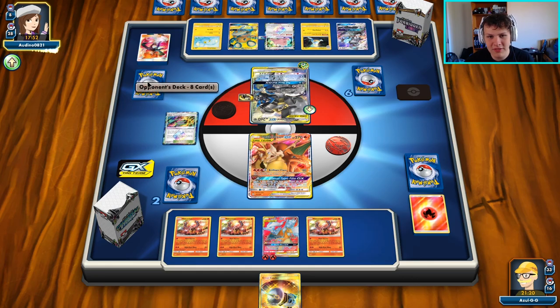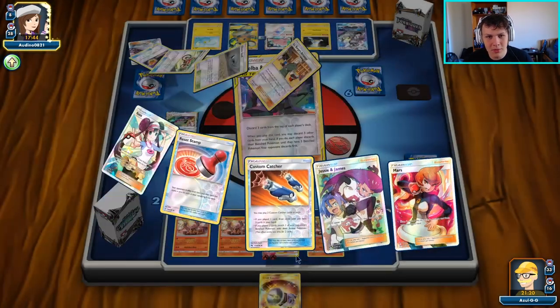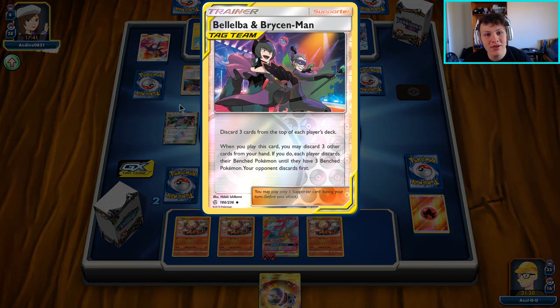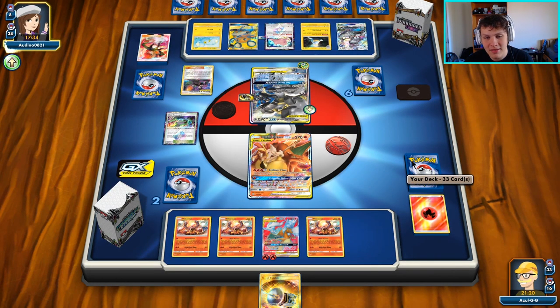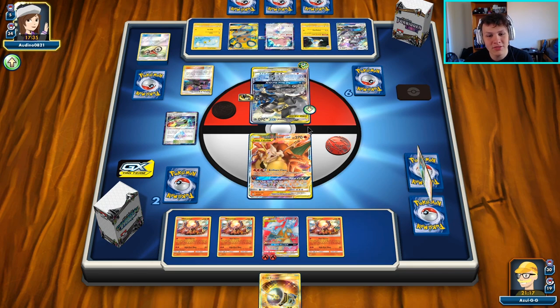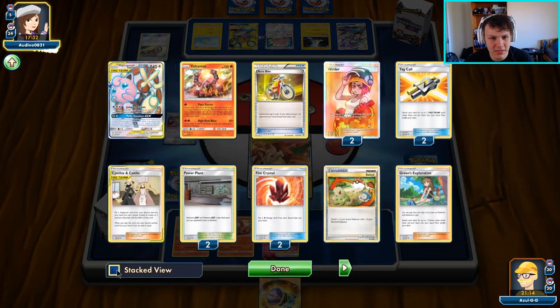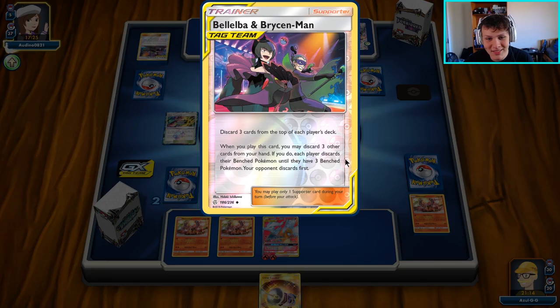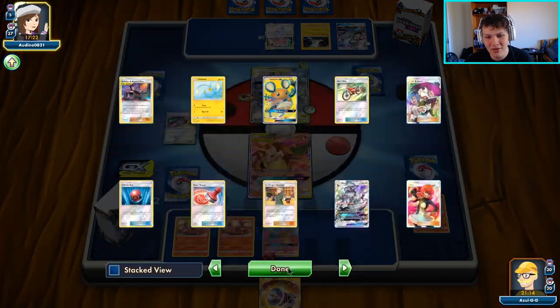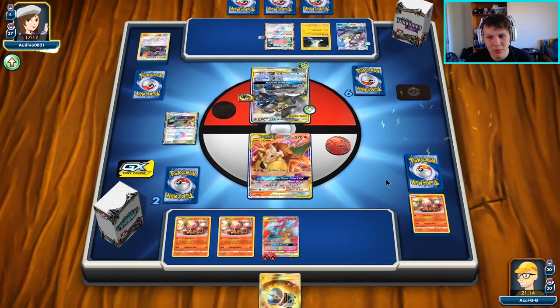There's their energy discarding — there it goes. There's the Great Catcher — a little late, one card short. They can't Oranguru currently; they're in a position where they're going to have to draw all their prizes through Steel Fist with only an eight-card deck left. I don't think they have enough time to Steel Fist us enough unless they have Giovanni's Exile but they also have to move the active Lucario and Melmetal. There's a Belleba — they can check the top deck and decide to keep or discard it.